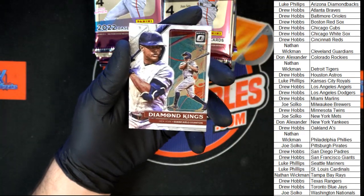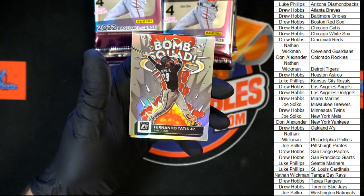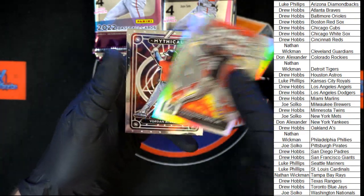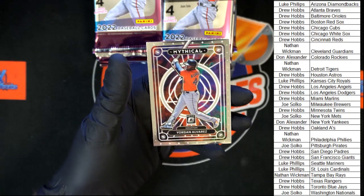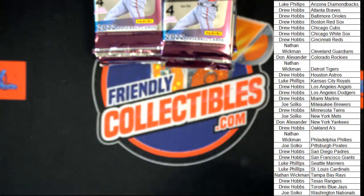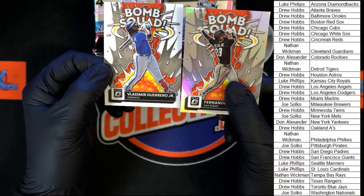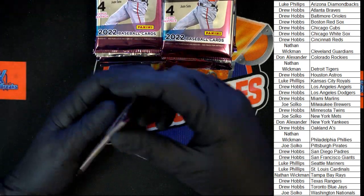We got Stanton Diamond Kings going to the Yankees, behind that Detmers Rated Rookie. Tatis Bomb Squad looks to have a little extra shine — this one has a silver back versus the white back, that's why I saw the difference. And that Mythical Alvarez isn't bad either — not a bad looking card. Next pack!